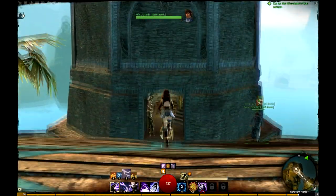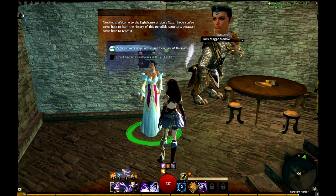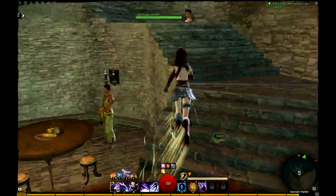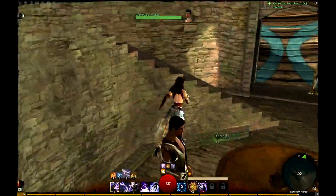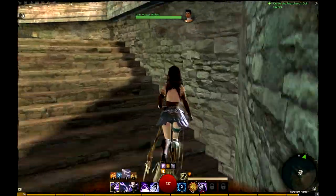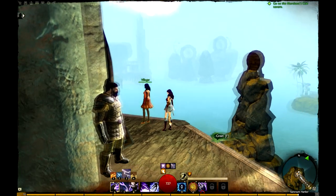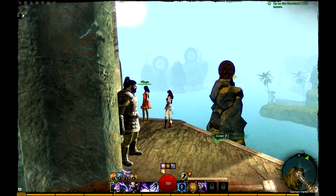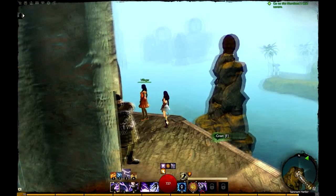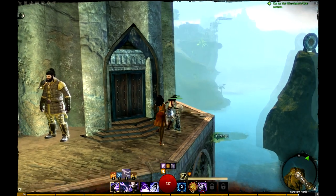There's a lighthouse here, and if we talk to the person inside, they'll tell us this is the only remaining structure from the original Lion's Arch — everything else you see is rebuilt from the destruction Zhaitan caused. We can't get any further up the lighthouse despite how massive it is. These curious structures nearby look like targets, but I didn't see any fortification guns shooting at them — not entirely sure what they are; maybe they have something to do with telling time.